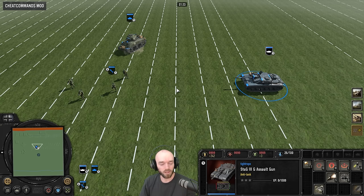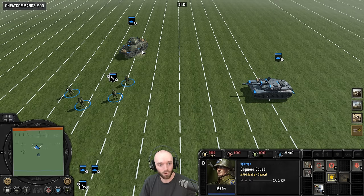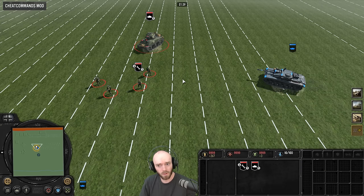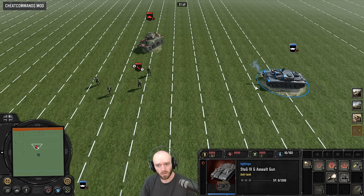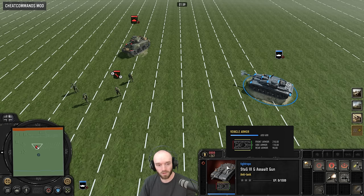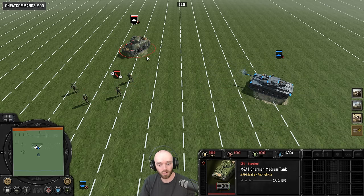Looking at some of the bug fixes: relating to casemates like the StuG, they will no longer be indecisive about whether to fire at infantry or tanks when they have to rotate to fire. It looks like they correctly want to target tanks. Through the target priority selection system, a unit with a high penetration value like this will prefer to shoot at something with an armor value rather than auto-shooting the squad of infantry.